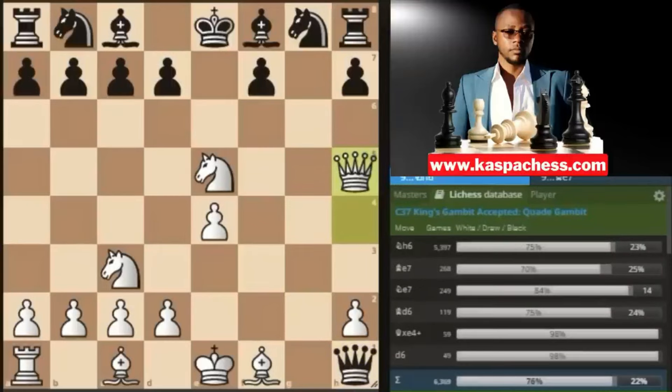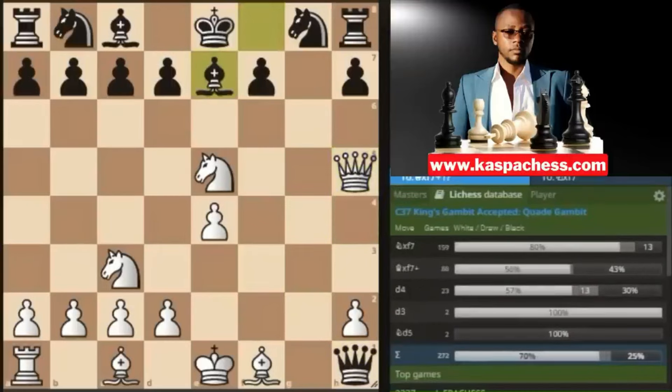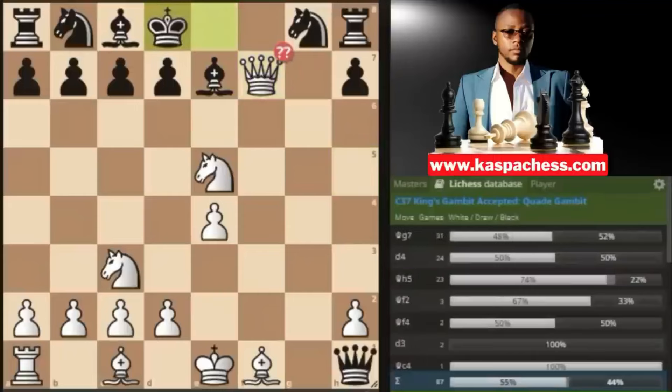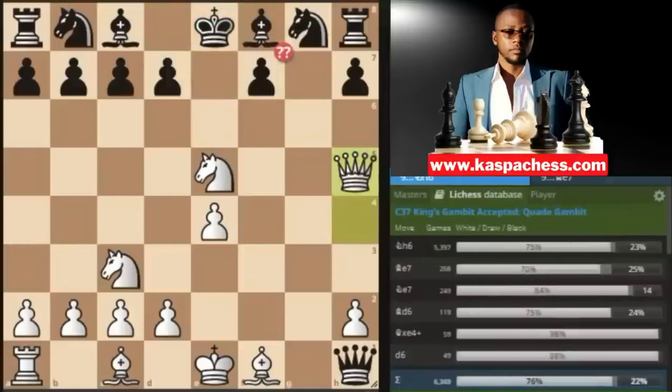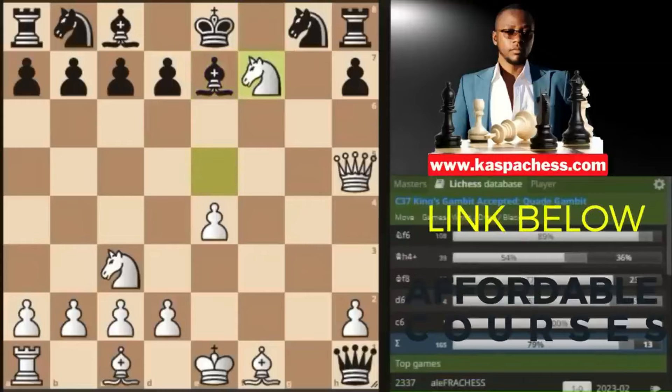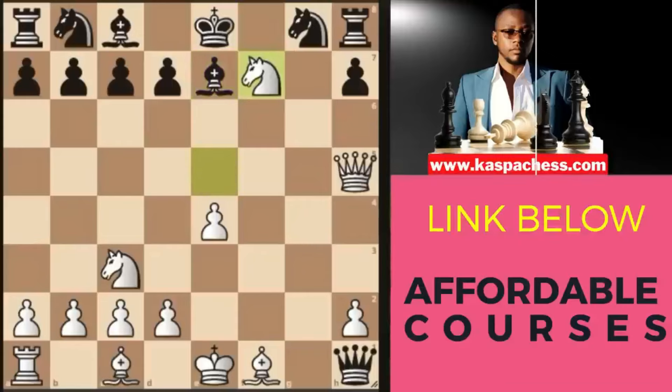Instead of black defending the f pawn with knight to h6, you will see the sneaky move bishop e7. The idea by black is that if you take on f7, which is a blunder, they can safely play king d8 and there's nothing you can do — black's dark-squared bishop is a great defender. So after black plays bishop e7, the best I recommend is taking with the knight, not the queen, because now you have an opportunity to mate in a very funny way. After knight to f6 attacking your queen on h5, find a beautiful mate in three for white — leave your answers in the comments.